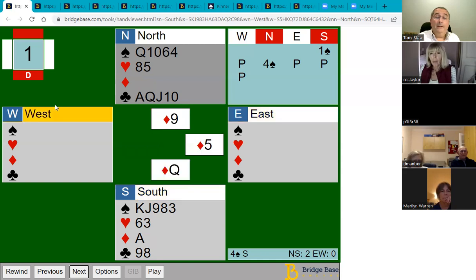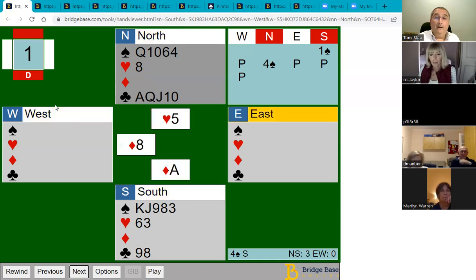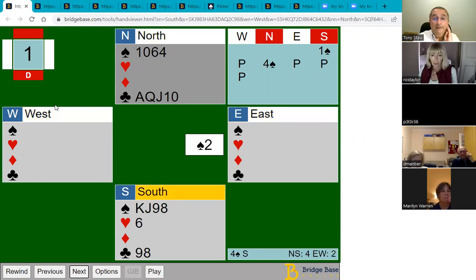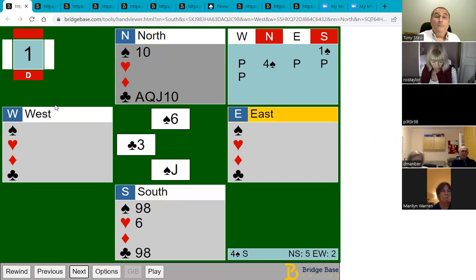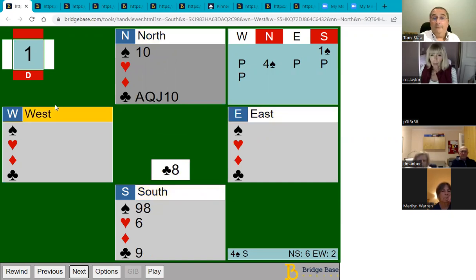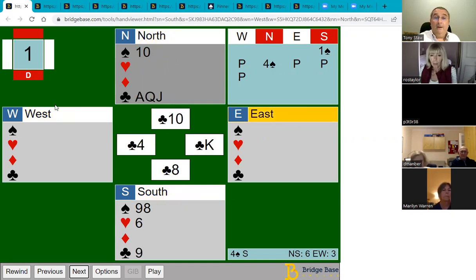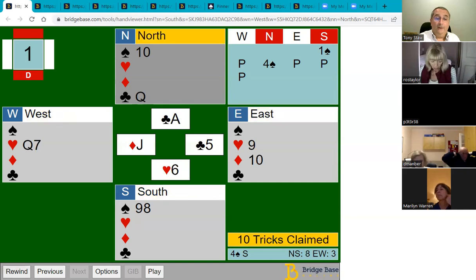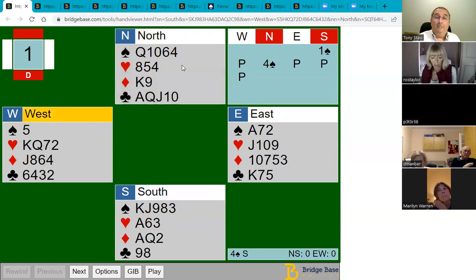We need to delay drawing trumps and take the slight risk that one of these diamonds gets ruffed. It's a very small risk because we've only got five diamonds — the opponents have all the others, so very unlikely they'll ruff anything. We start by winning in the short hand with the king of diamonds, playing the queen and the ace, discarding a heart from dummy. Now we're only going to lose one heart loser. The opponents will get in and cash one heart, but they can't cash any more.